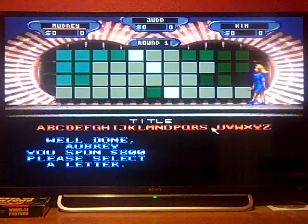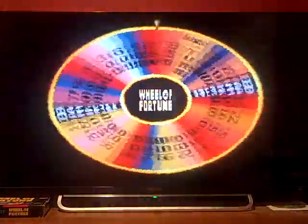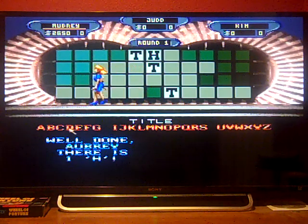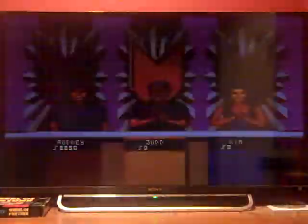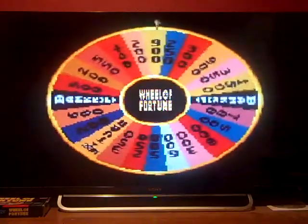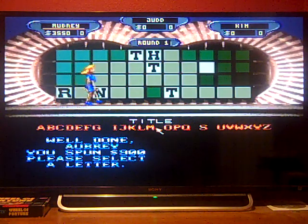I spin 800 and call T — there are three T's, giving me $2,400. Next spin lands 250, I call H — one H, up to $2,650. I spin again, get 900, call R — one R, now at $3,550. Then I spin and land a value, call N — two N's worth $1,800, bringing me to $5,350.